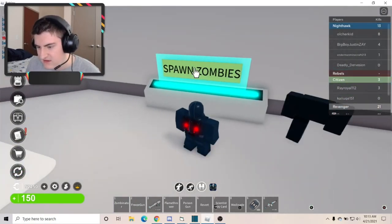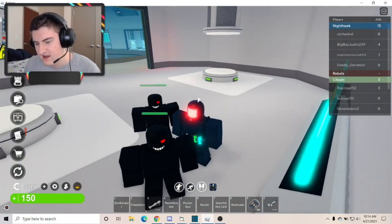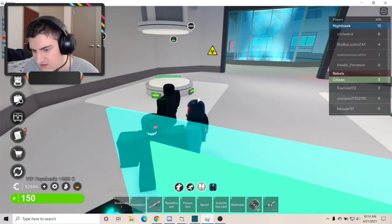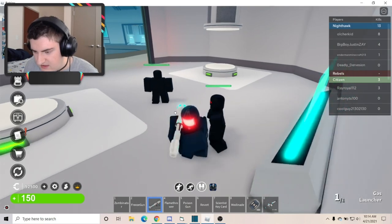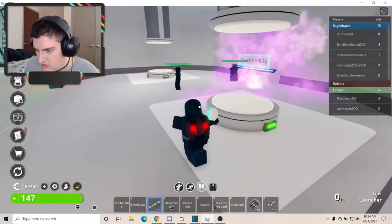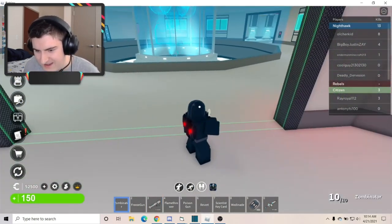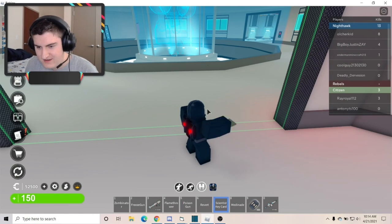But look — Spawn Zombies! You spawn two of them and they attack Nighthawk allied teams. I believe they can also be damaged by this — oh gosh, no they can't. Only I get damaged. Anyways, that'll be about it for the Scientist Showcase.